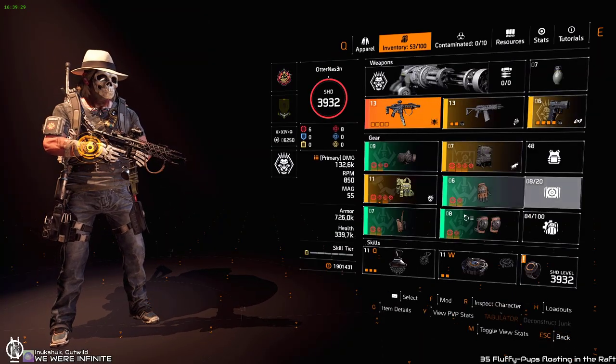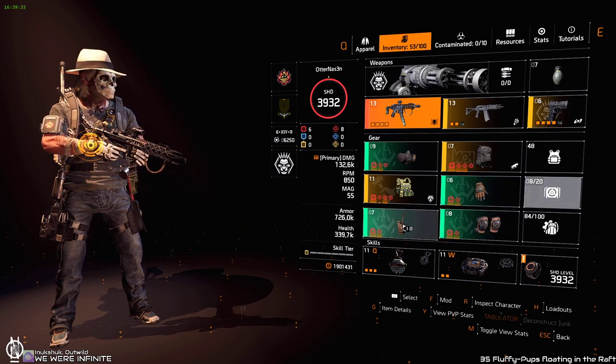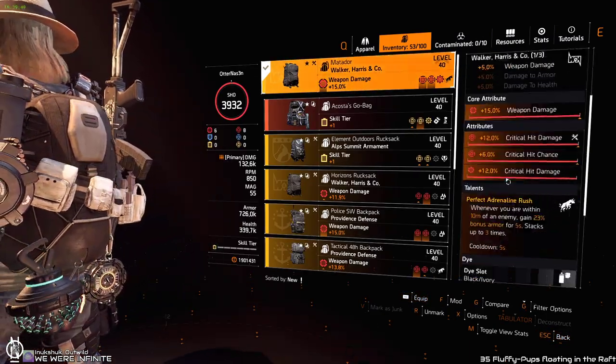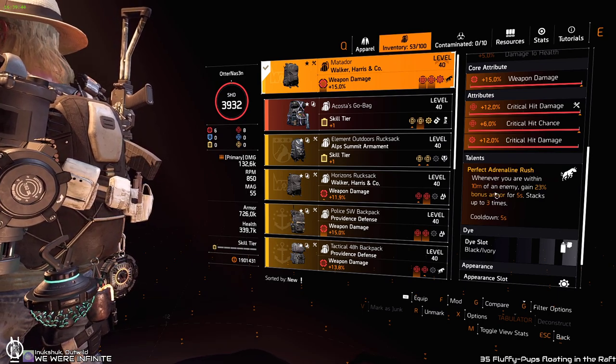For Hunter's Fury, four pieces: you want the mask, the gloves, the kneepads, and the holster. For the backpack and chest, you need High End. For the backpack, you use the Matador because it gives you bonus armor when you go closer than 10 meters, which is exactly what you want with this set.